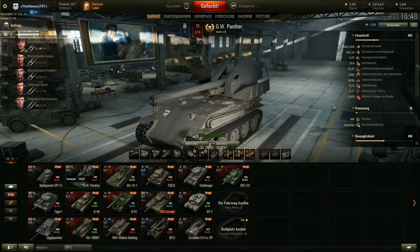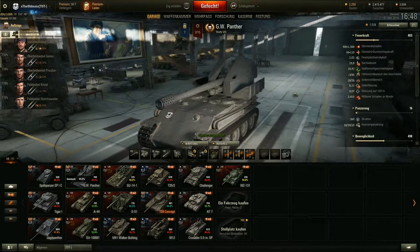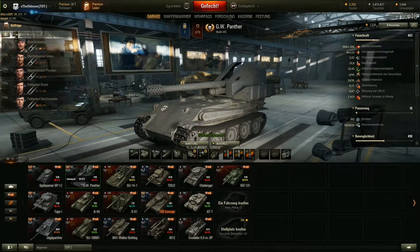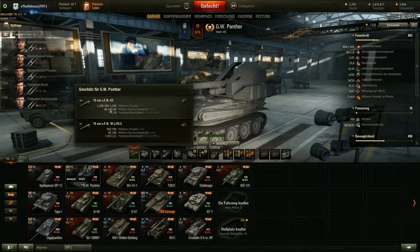Hallo und herzlich willkommen zurück zur zweiten Runde mit meinen Lieblingspanzern in World of Tanks. Definitiv gehört dazu der GW Panther. Wir haben die Kanone ausgebaut - die 15 cm SFH 43 drauf. Wir könnten einen Schaden erzielen von 1200, 900, 1200, bei einer mittleren Durchschlagskraft von 88, 240, 88. Die Feuergeschwindigkeit ist 1,74.